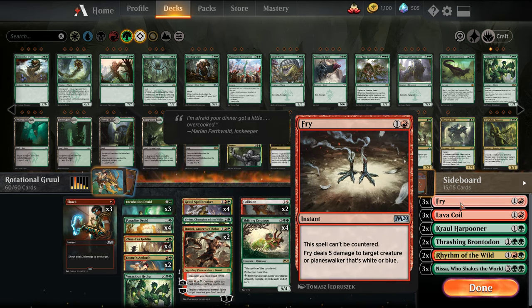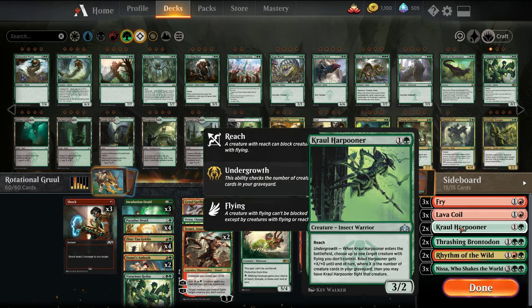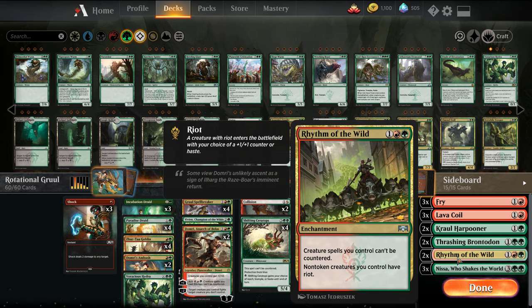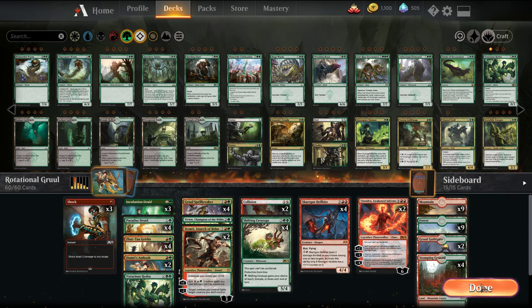For the sideboard: Fry versus Blue-White matchups, Lava Coils versus creature-based decks, Crawling Harpooner versus Flyer decks, Brontodon versus Nexus. Rhythm I want to try out instead of Veil of Autumn — this makes all our creatures uncounterable and gives them haste. Three Nyssas versus the Control matchup. Let's try that out and see how it goes.